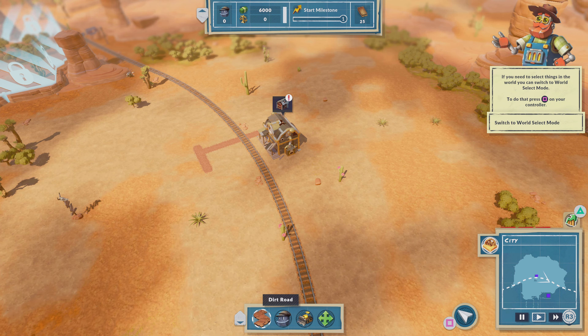We can build a few residentials, as the game calls them, and then we have to connect everything with roads — that's a pretty common mechanic for a game like this. Another common mechanic is that your workers have needs, and those needs will affect their morale and their productivity. Here I am putting in a general store, and that will satisfy at least some of the needs for these robot citizens.